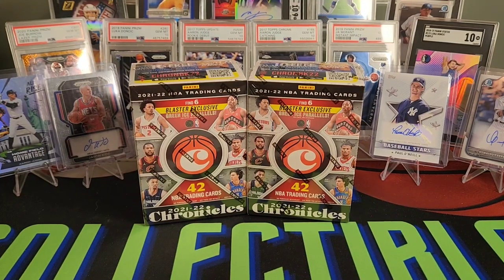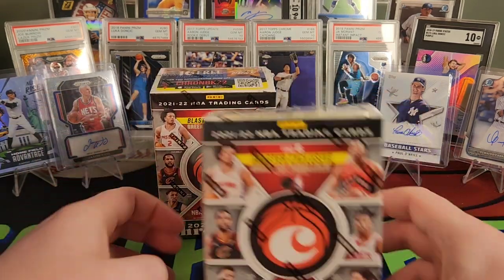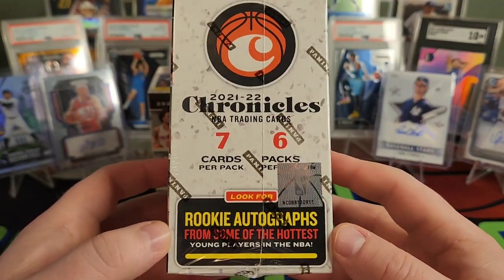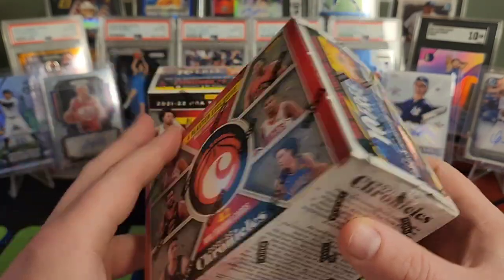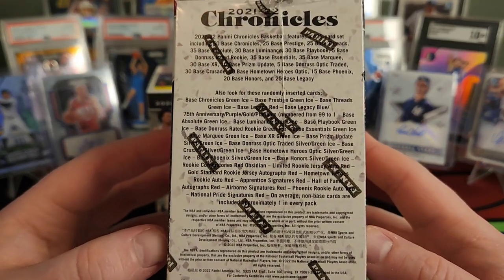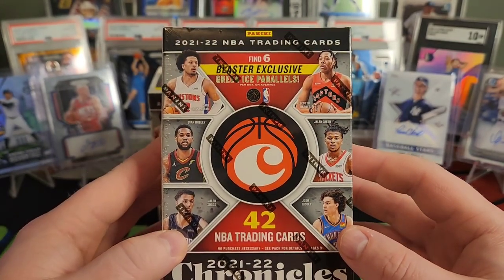Hey everybody, Ryan here, and I just got in my two Fanatics exclusive blaster boxes of Chronicles Basketball. These feature green ice parallels exclusive to Fanatics. We're looking for all the top rookies from last year's class, even though the new season's already started. We can get legacy cards in these as well, and we can pull autos — hopefully we see one of those. I'm interested to see what the green ice parallels look like on these cards.